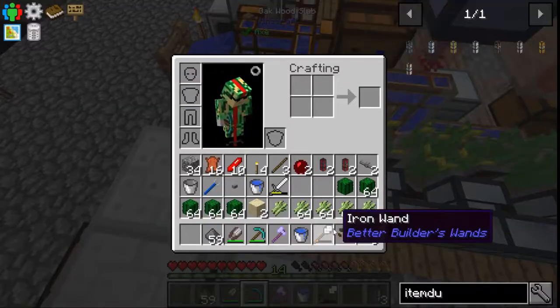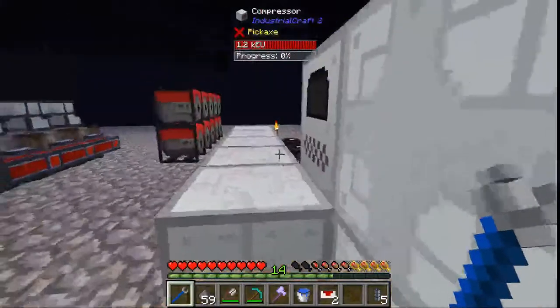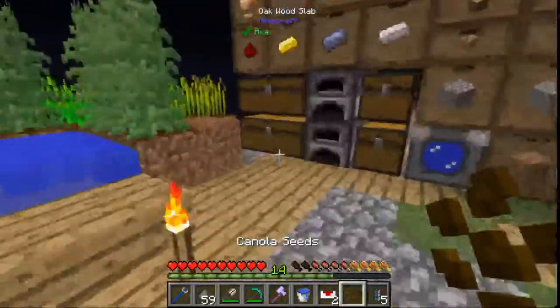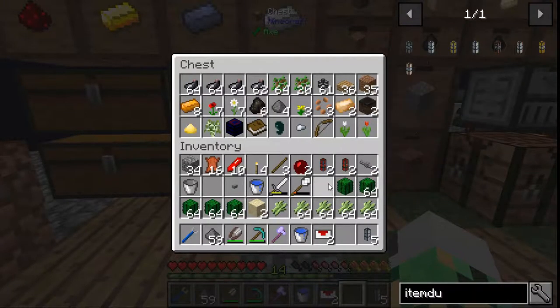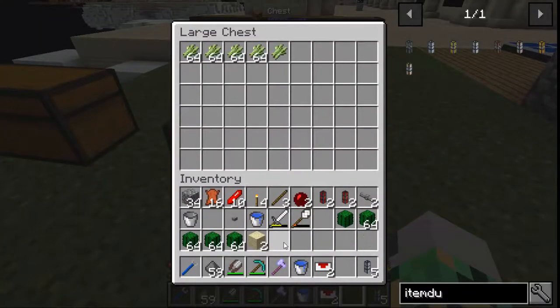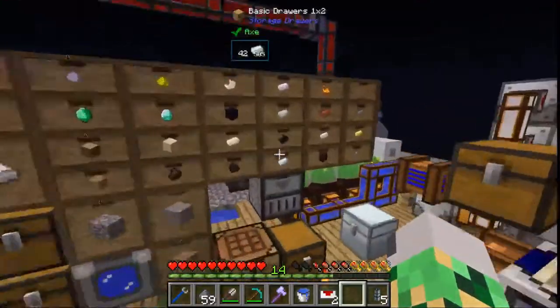I'm just going to get rid of this setup here because we really don't need this anymore. Don't need to make steel or anything like that. And all these should power these. Now that we have the basics of canola being made, I'm just going to dump all the plant stuff over here to these chests, because that's getting a little overwhelming.